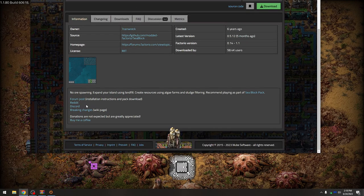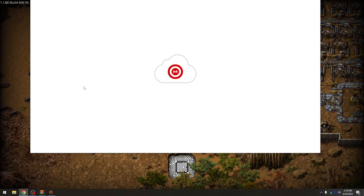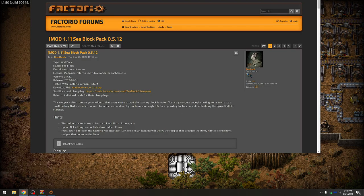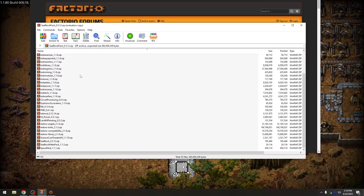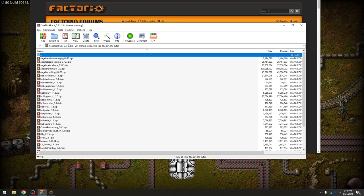We're going to go ahead and go to the actual forum post and download the full pack. This is exactly the whole pack. I've already downloaded it. Going to go ahead and extract it — these are the actual mods of the pack. We're not using any extra mods, just exactly what it gives us. It's a true C-Block speed run attempt.